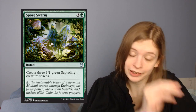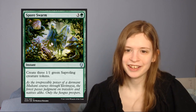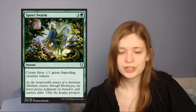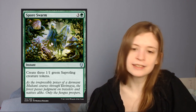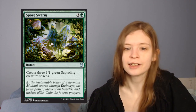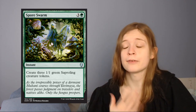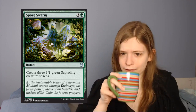I also love the depiction of Freyalise in that card, even if Freyalise herself was not great. Next up is Spore Swarm, which is 4 mana for an instant that creates 3 saprolings. I think this is fine — instant speed 3/3 worth of flash creatures across 3 bodies is fine. Obviously it gets better if you have any of the saproling payoffs.